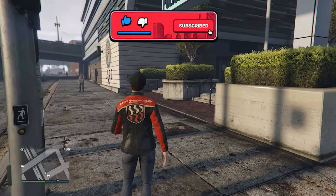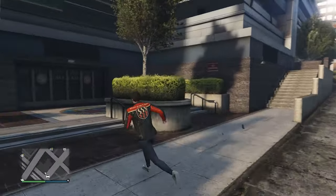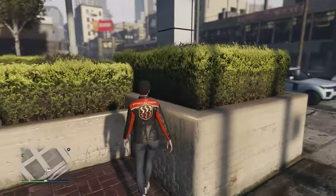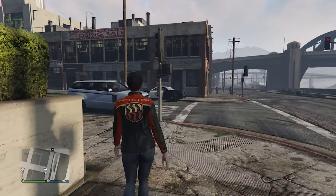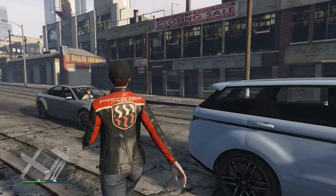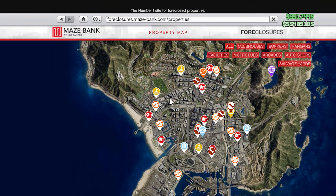The one shown in the trailer is probably going to be the most expensive. We're not sure if there's going to be any interaction with the Mission Row police station across from this business, or if Rockstar just picked a location close to a police station. We don't know if the other locations will be spread out near the other police stations, or if Rockstar will do their usual trick and put one up near Sandy Shores, far away from Los Santos.